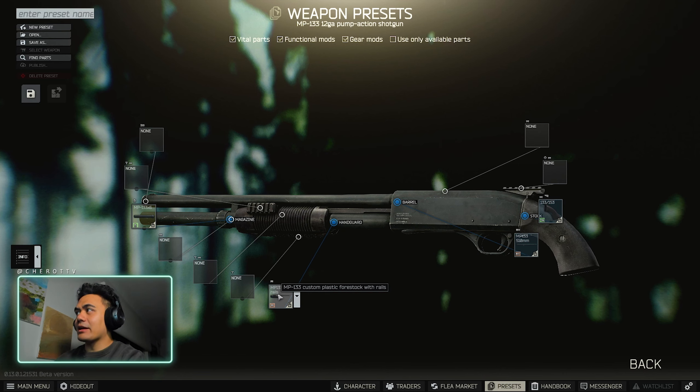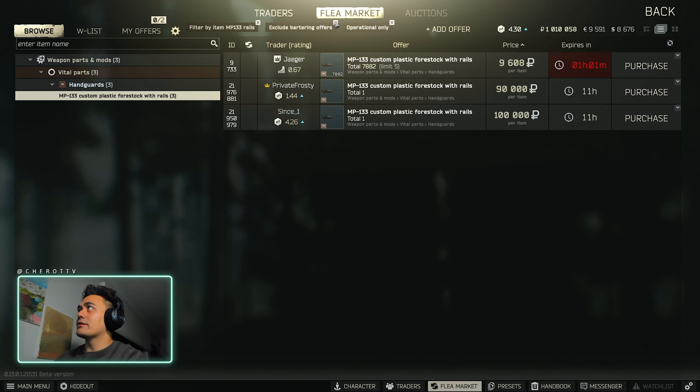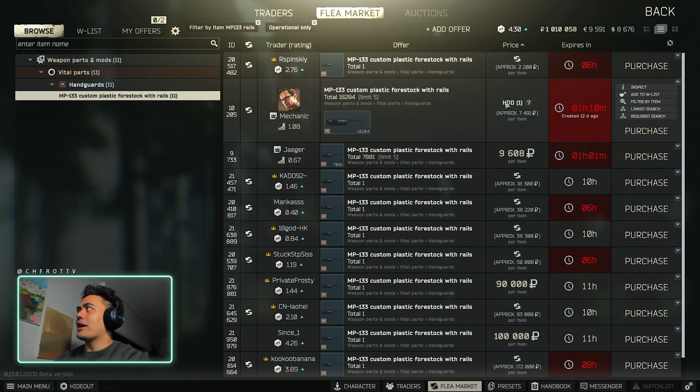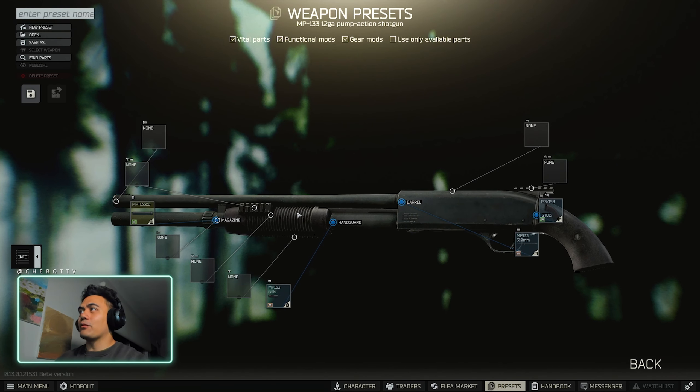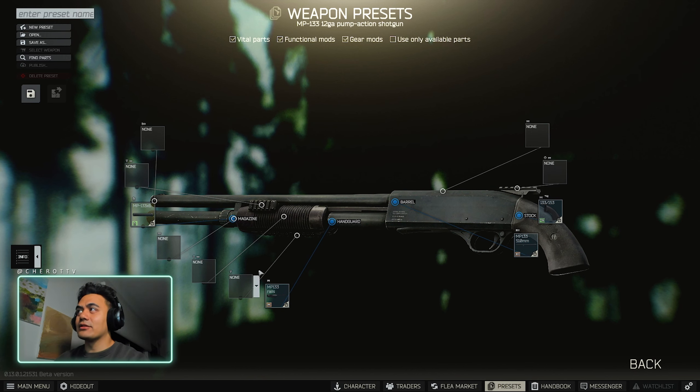The MP133 custom black four stock with rails — this particular part you can actually get from Mechanic, I believe it's level 1. If you do a barter trade for it, it's one HDD. Make sure you find that in raid early game; you'll be able to change it over for this handguard with Mechanic at level 1. That's the one piece that most new players or new wipe players really struggle with, because you can't actually get it from traders until you do the barter trade.